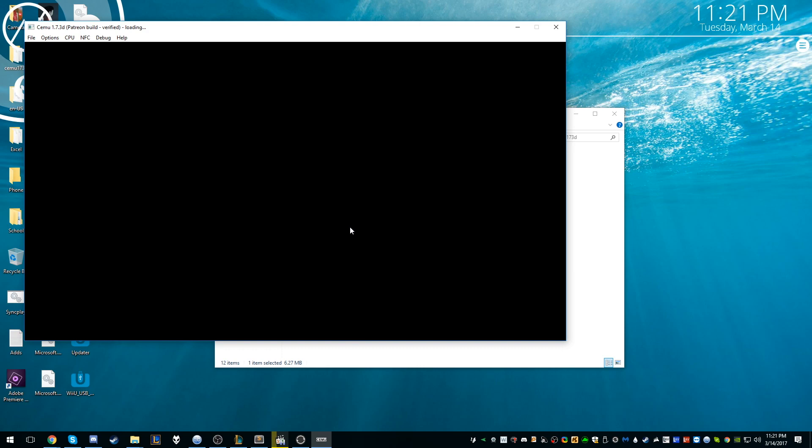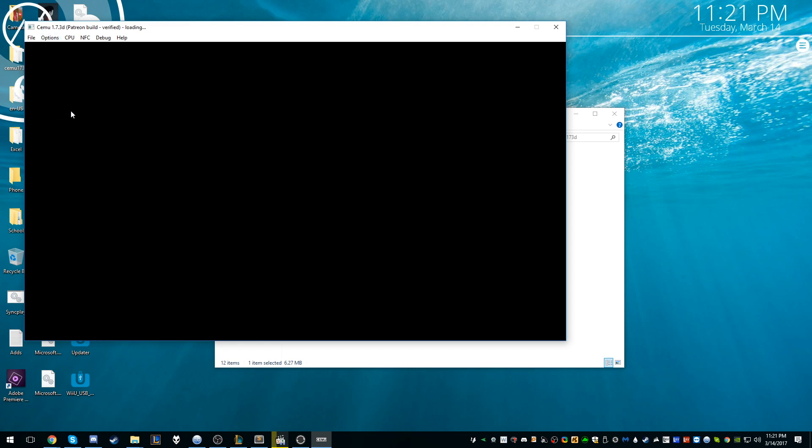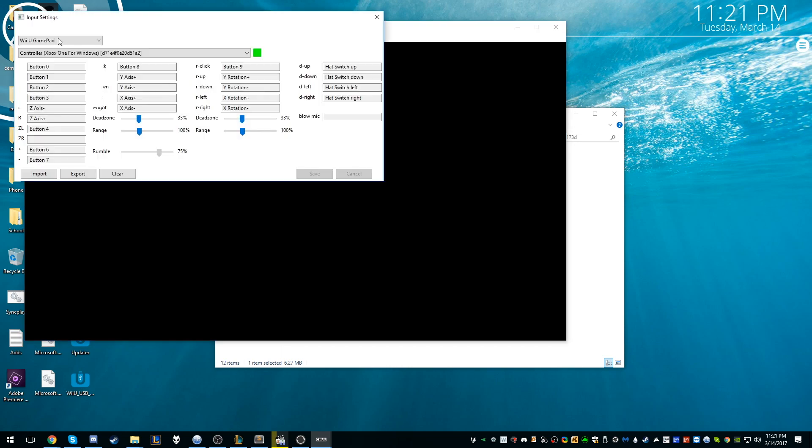This takes a while for me. I have an Xbox controller and I've already set it up. If you have an Xbox controller or want to use your keyboard, as soon as it starts up, it's going to ask you — it'll say you don't have a Wii U controller or game pad connected. It's pretty simple to fix: go into Options, then Input Settings. You select the Wii U game pad, and then you can choose controller or keyboard. I have my controller mapped out — I just matched the buttons A, B, and the left stick.